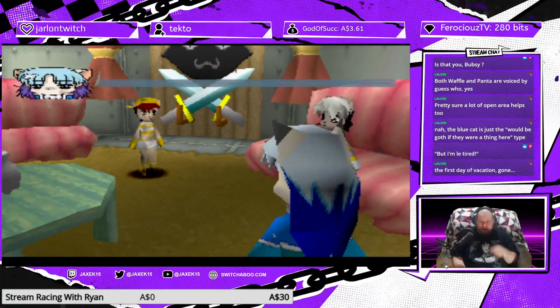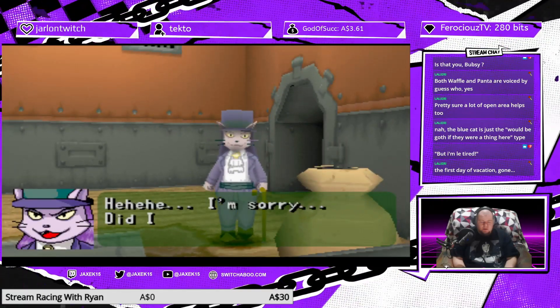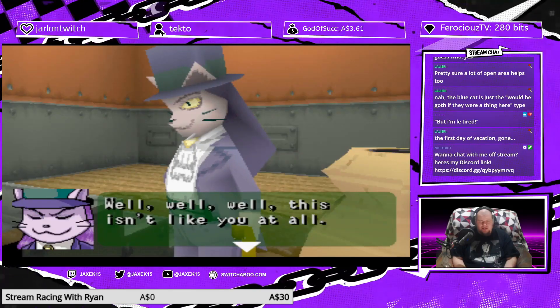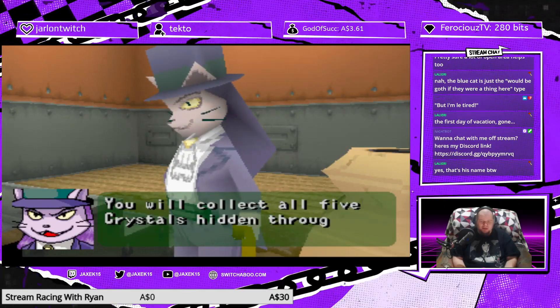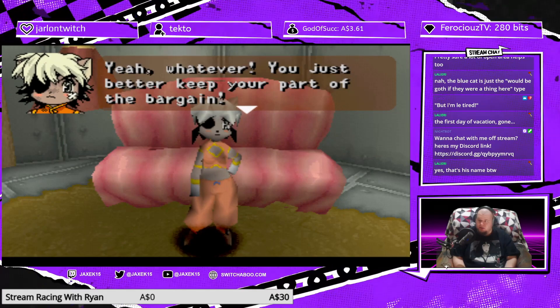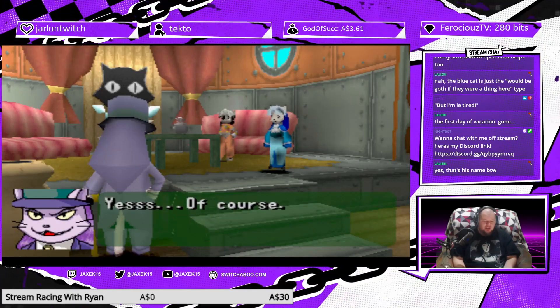If she starts licking herself, I'm gonna — who's there? I'm just gonna turn off the game. Oh, I wonder if this is the bad guy. You will collect all five crystals hidden. It's a little hard to take the main villain seriously when he's called Idiot. Stupid face. Dipshit.